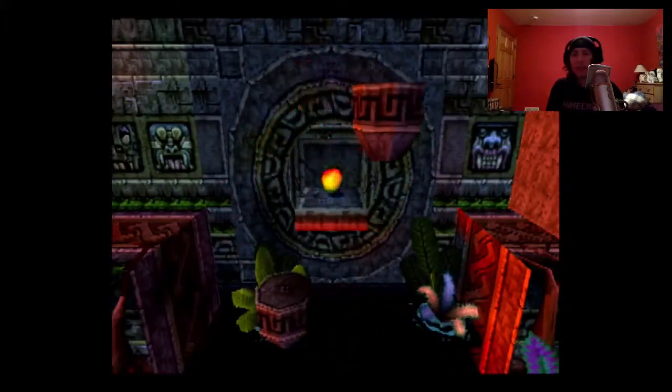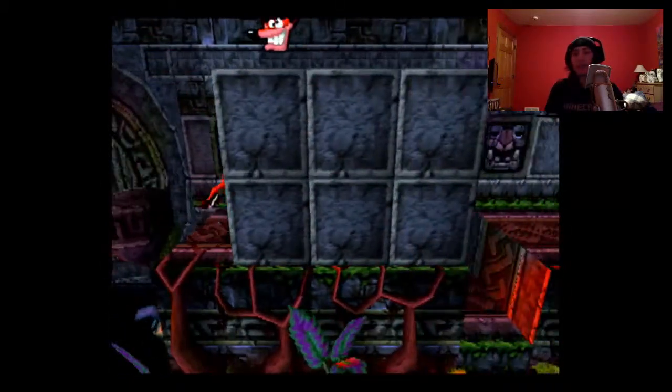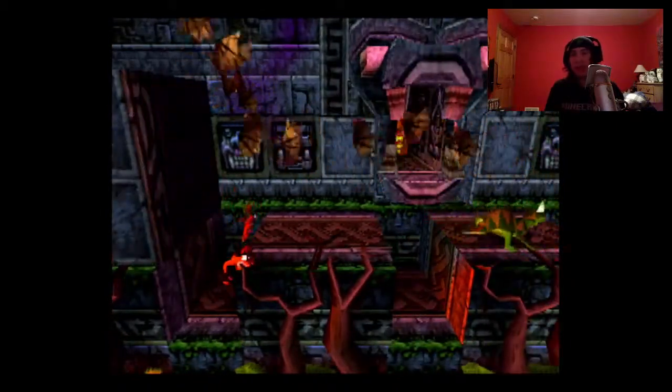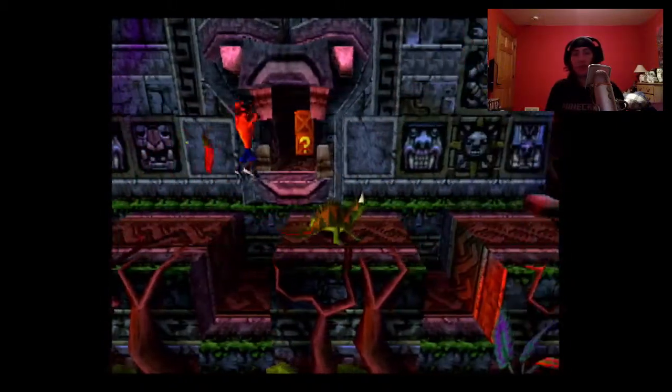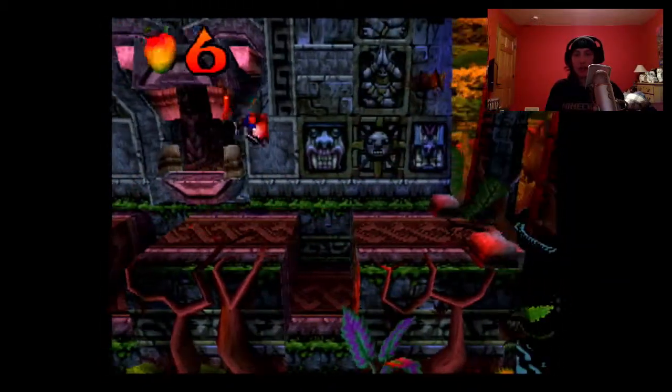Up here, jump at the top of that thing — there's a mask hidden up there. Take your time with the bats; if you rush, they're going to kill you every time. There's nothing hidden on top of those boxes in there, so don't worry about it.